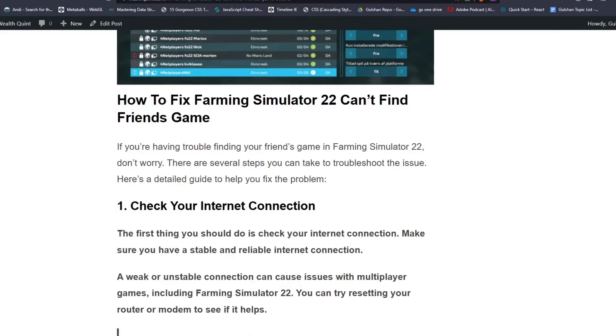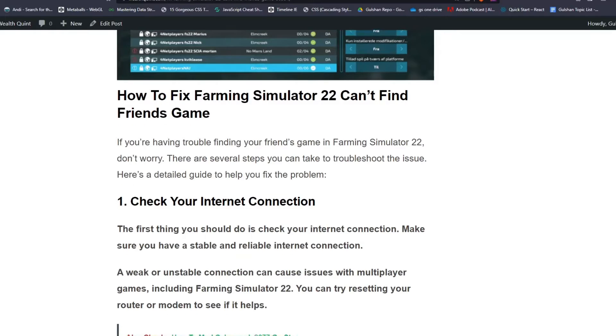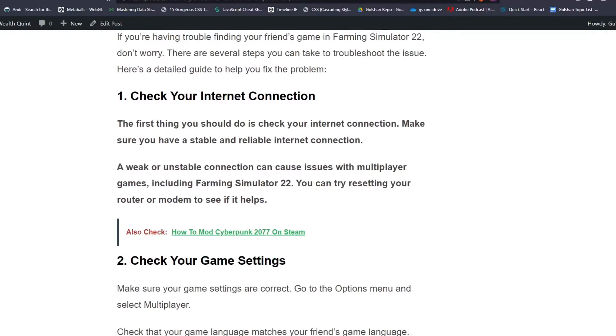Step one: check your internet connection. The first thing you should do is check your internet connection. Make sure you have a stable and reliable internet connection. A weak or unstable connection can cause issues with multiplayer games, including Farming Simulator 22. You can try resetting your router or modem to see if it helps.